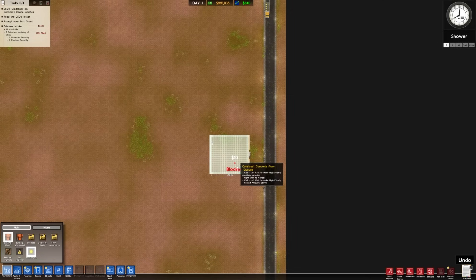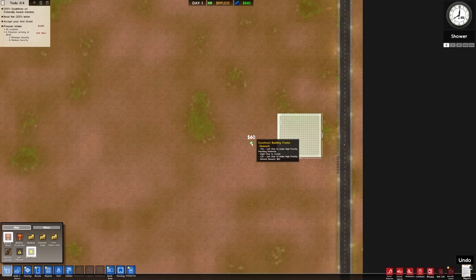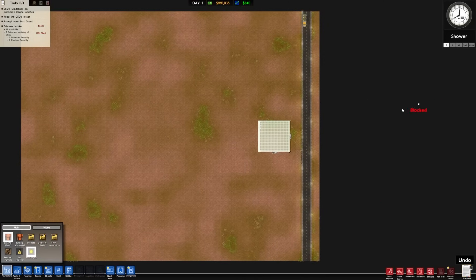Admin building here, maybe a little bit of reception down at the bottom. Since we have so much space we don't really have to have everything match perfectly in terms of symmetry. We're going to keep expanding the map, I'm sure, having all sorts of fun stuff. Across the road — super max, death row, et cetera — can go on that side.